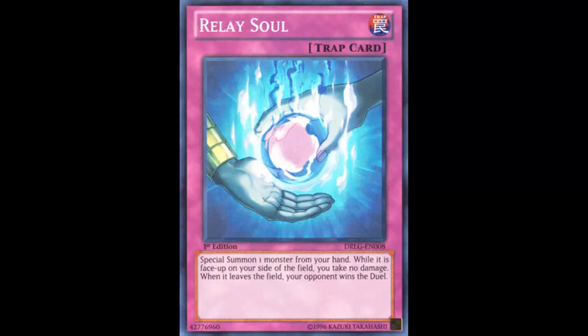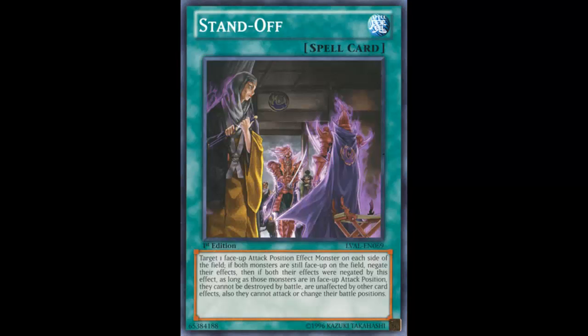An interesting combo you can do is use a card called Standoff. Let me read it to you because you've probably never heard of it. It's a normal spell card and it reads: 'Target one face-up attack position effect monster on each side of the field. If both monsters are still face up on the field, negate their effects. Then if both of their effects were negated by this card, as long as those monsters are in face-up attack position, they cannot be destroyed by battle and are unaffected by card effects. Also they cannot attack or change their battle position.' So pretty much you Relay Soul summon your monster, activate Standoff, and both monsters are stuck in a stalemate — you can just sit on it.